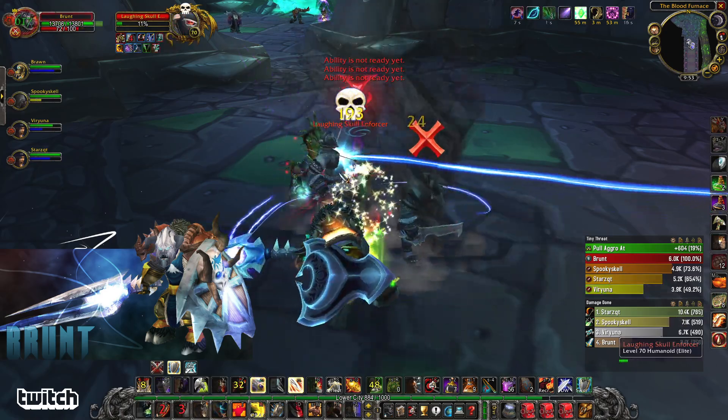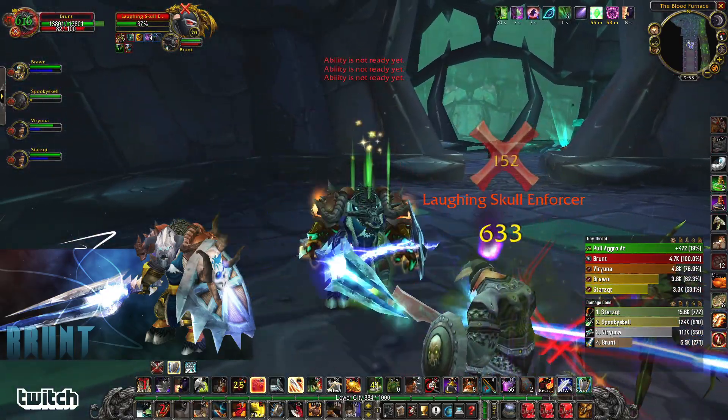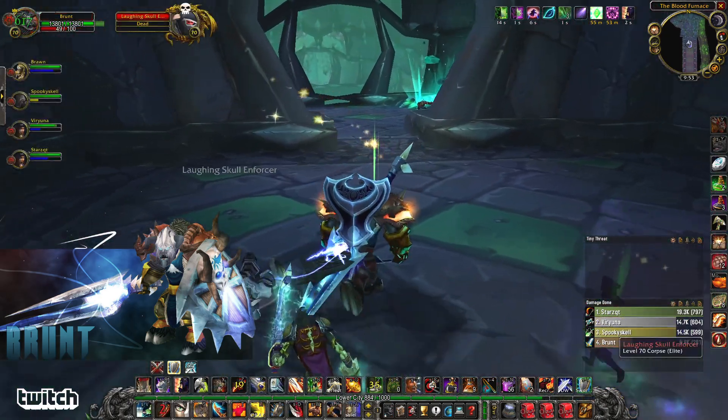A lot of tanks complain about their bad DPS, but the more information you give the DPS, the better they can do their job. So it's not all on them. If a run is bad because they're attacking a bunch of stuff and you can't hold threat, part of that is your ability to communicate where your threat is going. When I mark a skull, I primarily focus my threat on the skull, and then start working on X a little bit — I just want to keep both on me.